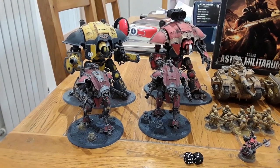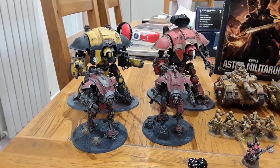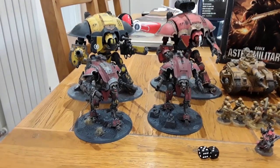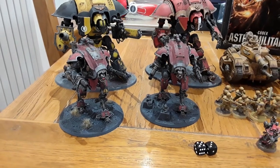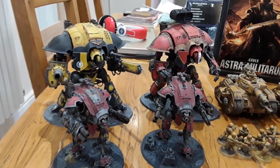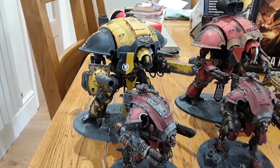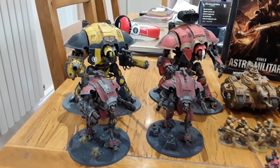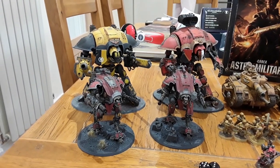For each knight detachment, you pick one and he becomes a character — so big red becomes a character and big yellow becomes a character at no additional cost, but they won't give any command point benefits. The armagers are rocking chain fists, melter lancers, and thermal spears. Big red has his thunderstrike gauntlet and the avenger gatling cannon. Big yellow has the rapid fire battle cannon, an autocannon, heavy flamer, avenger gatling cannon, and reaper chainsword. They both have an additional melter gun, and the rocket pod is on big yellow.